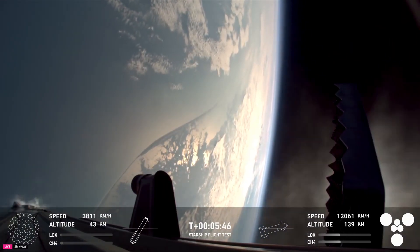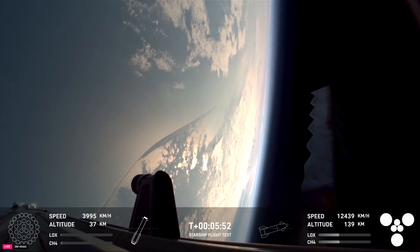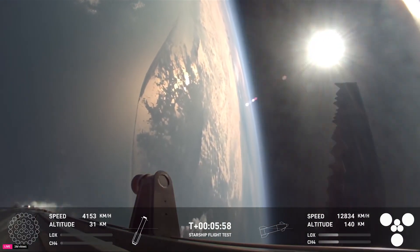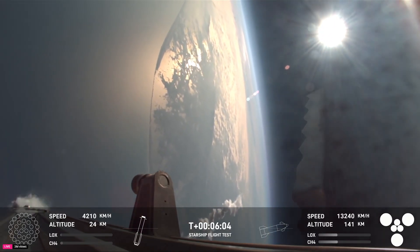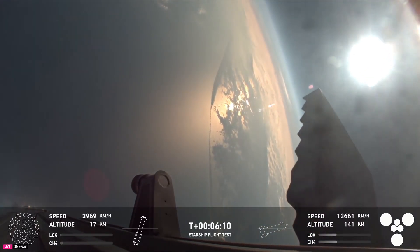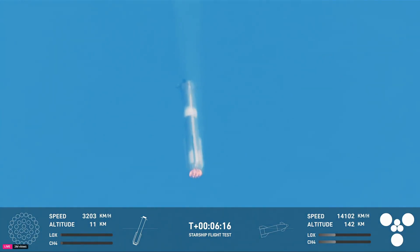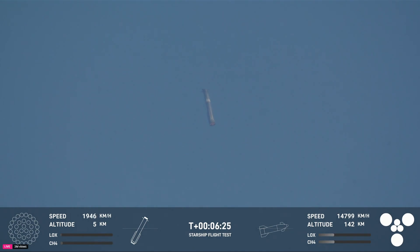We're still going to get a lot of good flight data with booster, but especially with ship. We have an additional objective today to do an in-space relight of a Raptor engine, which will help us set up for being able to do deorbit burns, which is important for orbital flights. Ship chamber pressure is phenomenal. What you're seeing on your screen is a view from Super Heavy as it's making its way back down to Earth. We are attempting an offshore landing of the Super Heavy booster — a soft splashdown off the Gulf Coast of Texas.